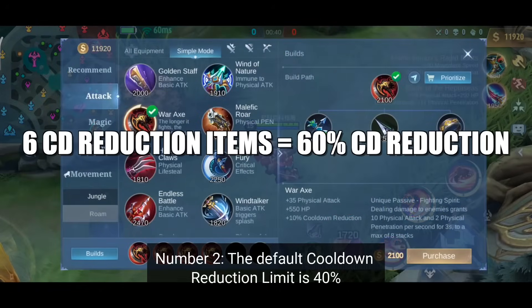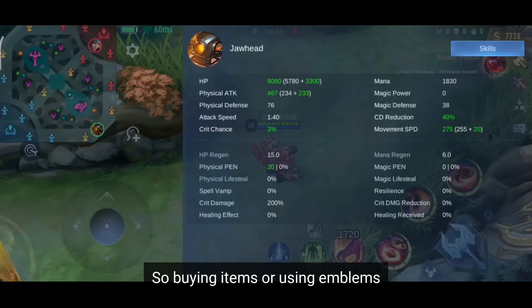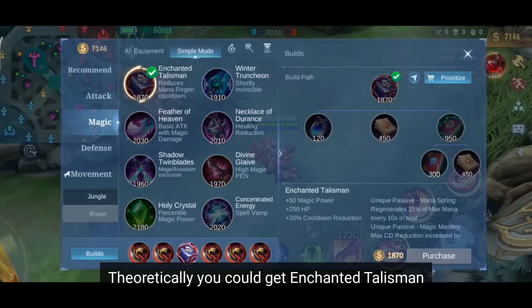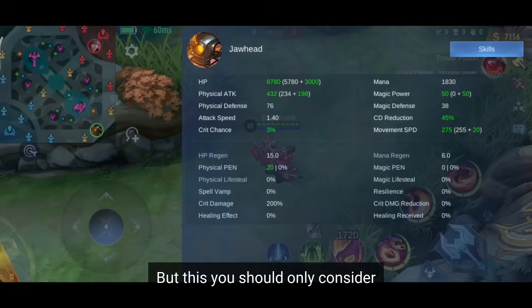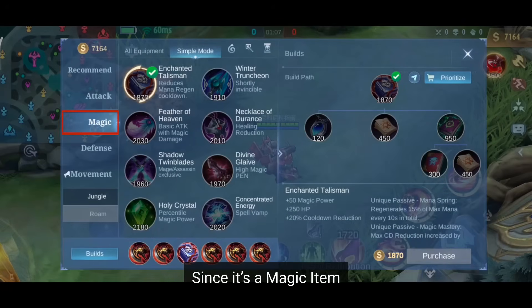Number 2. The default cooldown reduction limit is 40%, so buying items or using emblems to reduce your CD reduction further than 40% is wasted gold. Theoretically, you could get Enchanted Talisman, because its passive can raise your maximum CD reduction to 45%. But this you should only consider when you're playing a magic damage hero, since it's a magic item.